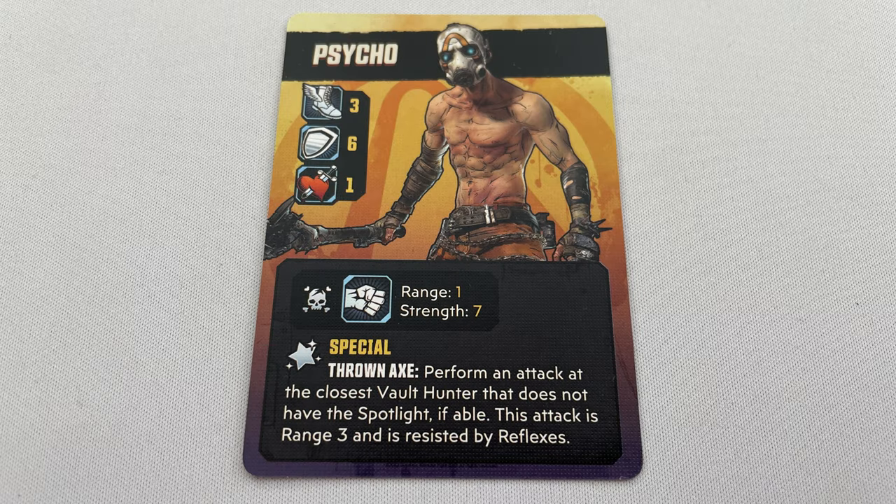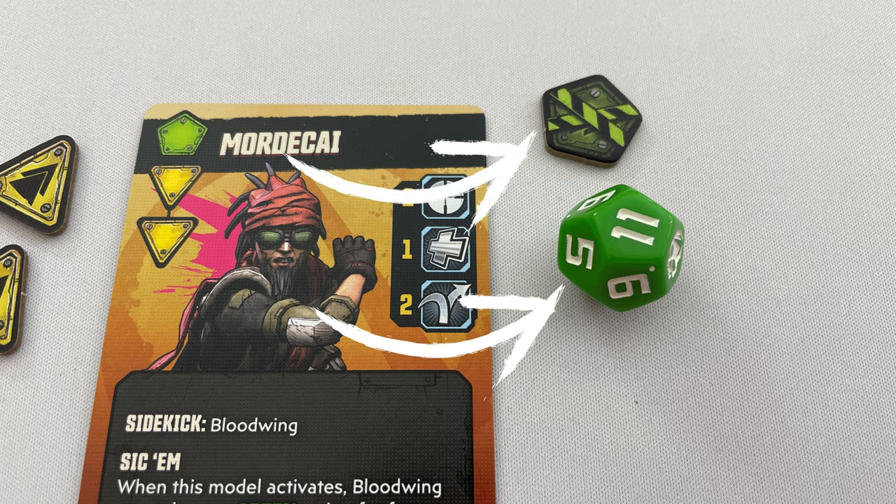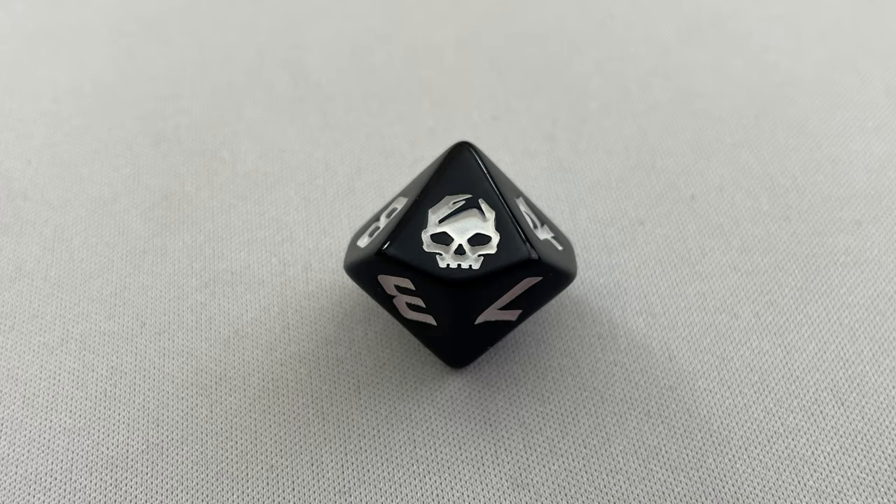Step 2 is to determine the target number, and when attacking this will be the target's defense — for example, the psycho has a defense of 6. Step 3 is to roll dice matching the color of the action token exhausted to take this action, and add the associated skill value plus modifiers. For example, Mordecai has 2 for the ranged skill, so we'll add plus 2. For a free action that requires a die roll, the die can be of any color of the action token the Vault Hunter has, be it ready or exhausted. With multiple targets, roll the die once and apply the results to all. Defense is rolled individually. For any skill roll that doesn't target an enemy, use the black D10 obstacle die instead.